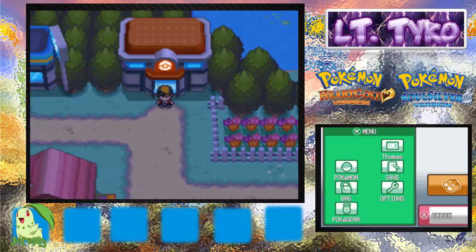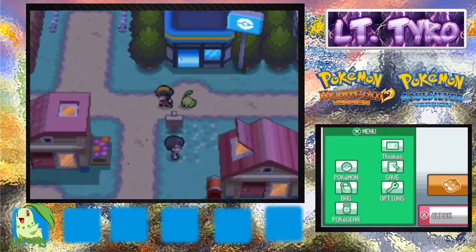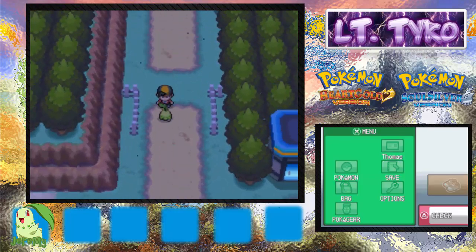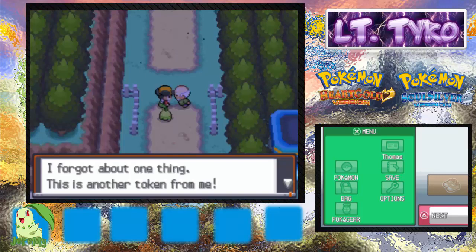Hey, what's up YouTube, Thomas here from Lieutenant Tyro, and I'm here with episode 2 of our Pokémon Soul Silver walkthrough. I do have my running shoes. I accidentally went somewhere I forgot we haven't gone yet. The sound is a bit loud and weird — I'll turn my volume down. That's better. I don't know what's wrong with my emulator but I switched over to the emulator — it's faster and quicker and easier.